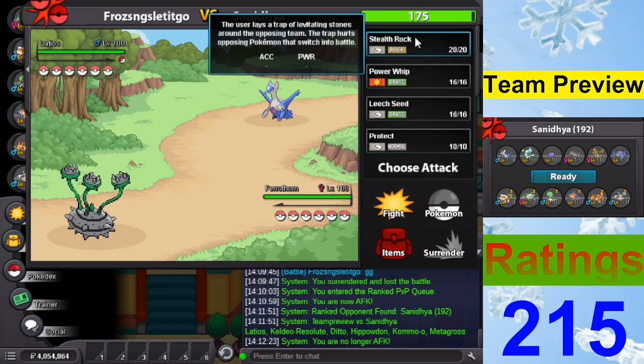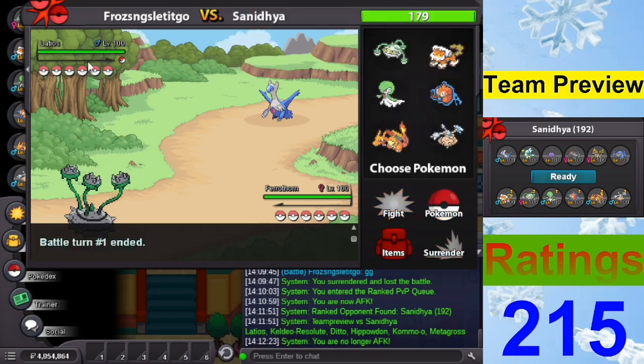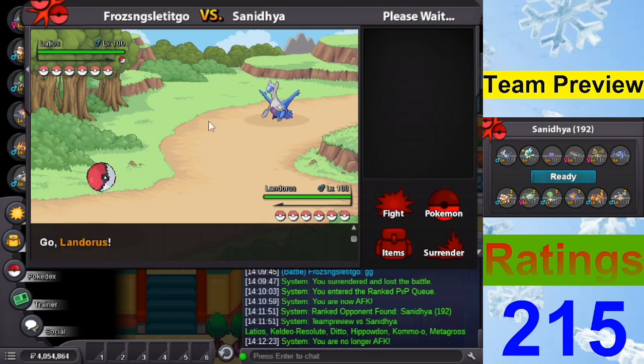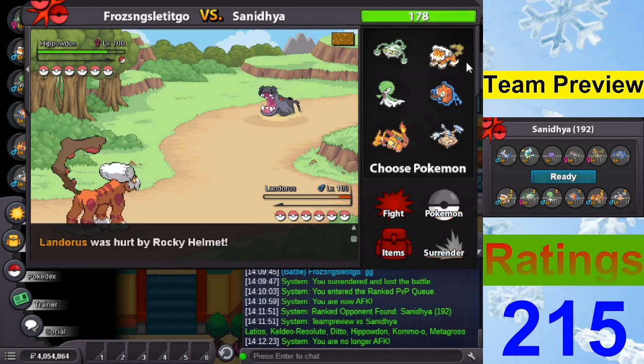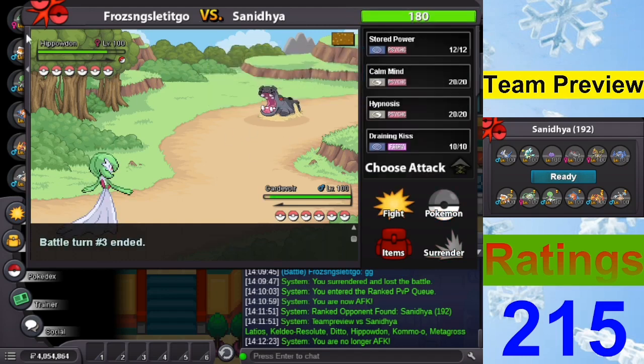Hidden Power Fire doesn't kill me. Oh, that's just Rocks. Wait — Trick! That's cool, take the Shed Shell. Nice — at least it's not Leftovers. Let's go Landorus, it's going to Draco or Psychic. That works too. Let's go U-turn. The Power-Down comes out. I think I just go for it. Let's go Z-Hypnosis.